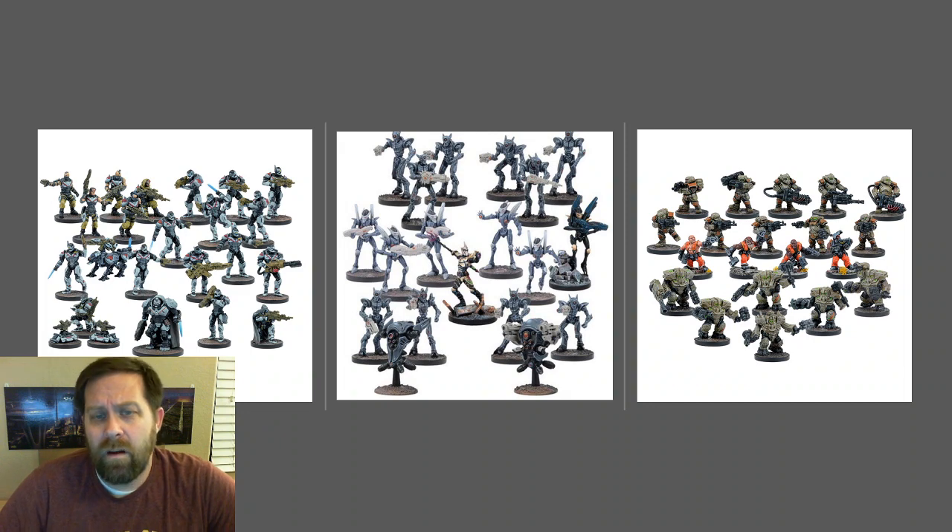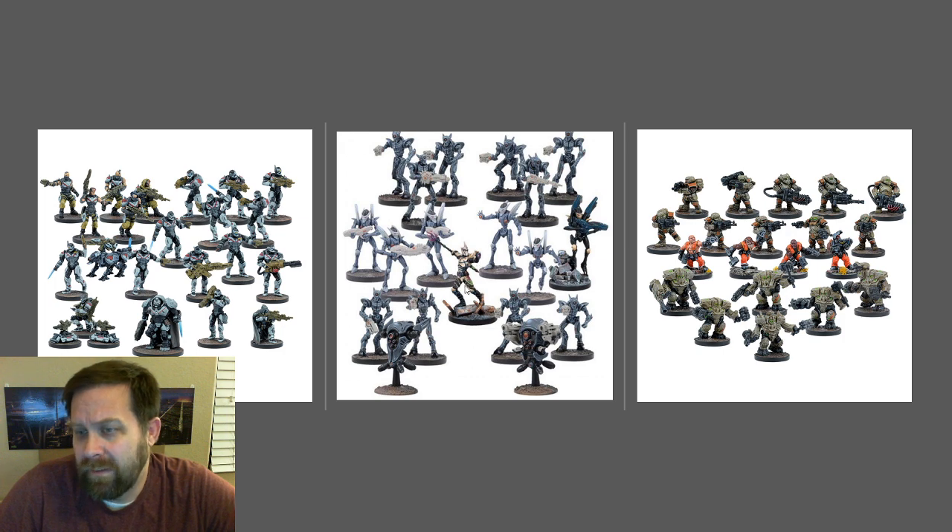The game comes with 10 factions. First are the Enforcers — a human faction featuring heavy armor and good shooting ability; they're the elites of the human factions. Next are the Asterians, essentially a space elf-type army that is mostly robotic. While some elite units are actual living models, most are marionettes, ciphers, or drones — mechanical constructs used to fight the Asterians' wars.